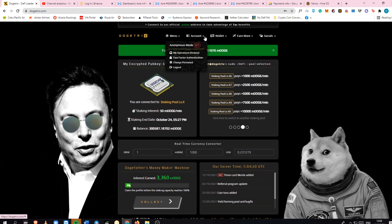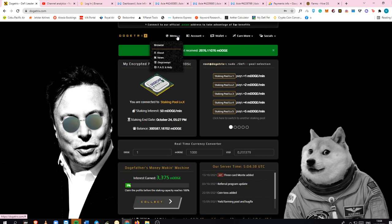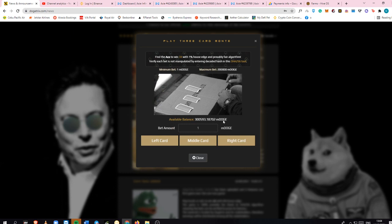This is just a simple update; I don't want to make it really hard for you guys. Also, this is the two-factor authentication — you can connect it if you want to secure your Dogetrix account even more. If you have any trust issues, you can always opt to do that. And if you have any questions and want to know more about current news and updates, the new update is the 3-Card Monte, where you find which card you think is the ace and you win 3x.